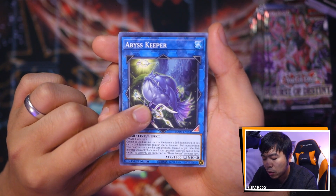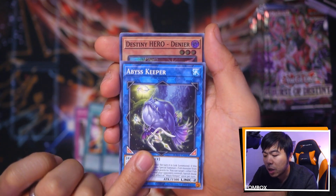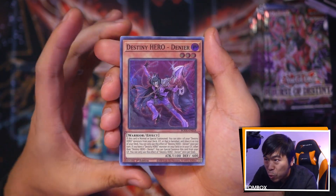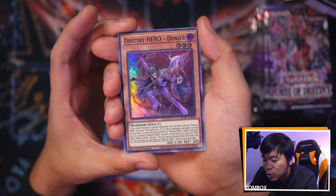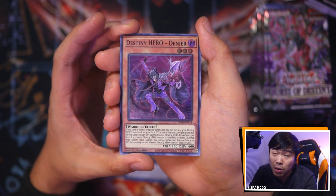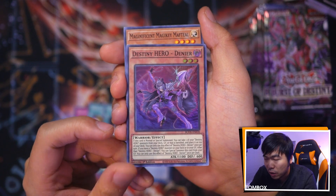You can target one other Fish monster, and target one card your opponent controls — banish those cards. Wow, okay — this is Destiny Hero Denier, super rare, first pack! My Destiny Heroes are on their way to becoming complete. Love the card.